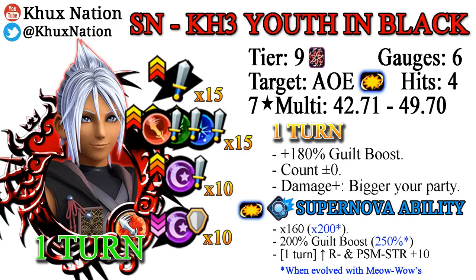Supernova Kingdom Hearts 3 Youth in Black is also a Tier 9 AOE medal, six gauges, four hits, with the same seven-star multiplier of 42.71 to 49.70. Everything is basically the same as Youth in White. The only difference is in its buffs and debuffs: it raises your general strength by 15 tiers, raises your PSM strength by 15 tiers, raises your reverse strength by 10 tiers, and lowers the opponent's reverse defense by 10 tiers.